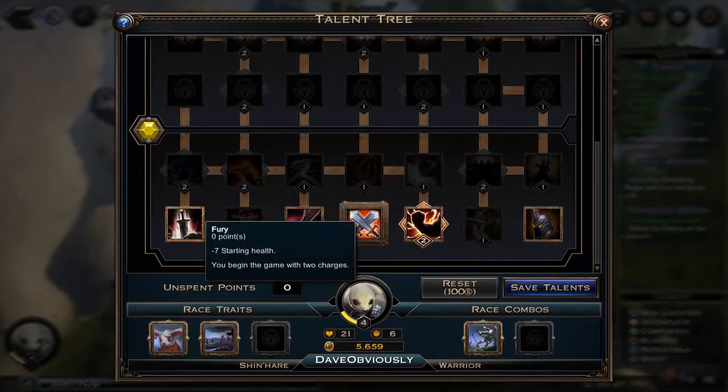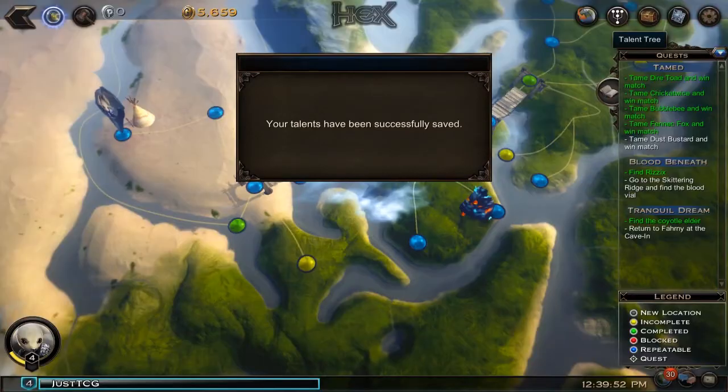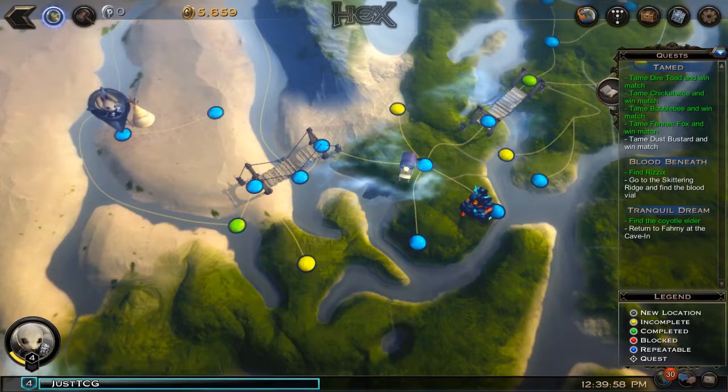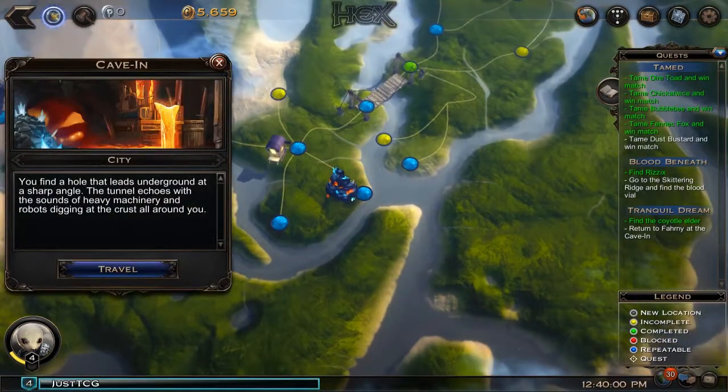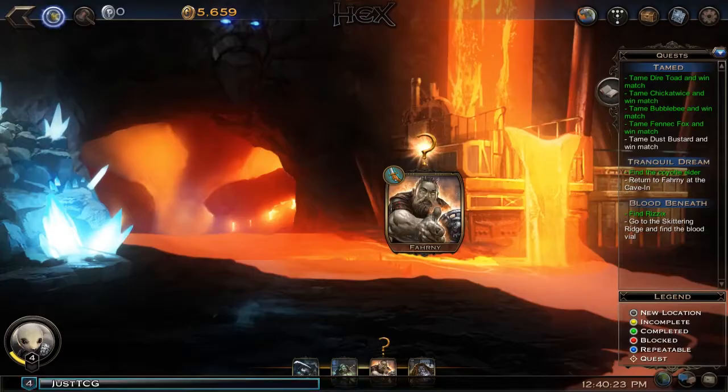So all round, I think these are all good changes. What we're going to do today is go back to the cave-in and talk to Farnie.